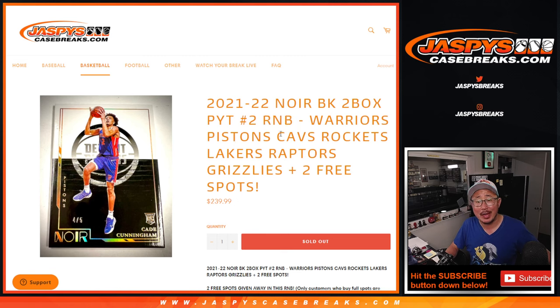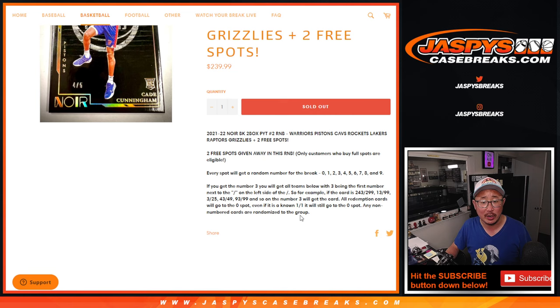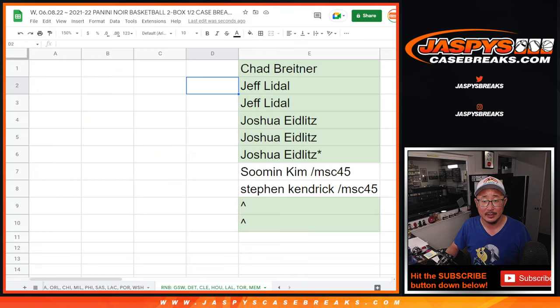Random number block randomizer that'll unlock Noir two box — pick your team, number two. Note, that's the instructions for the number blocks if you're not familiar with it. Two spots being given away if you bought full spots, so big thanks to Chad, Jeff, and Joshua for getting those full spots.